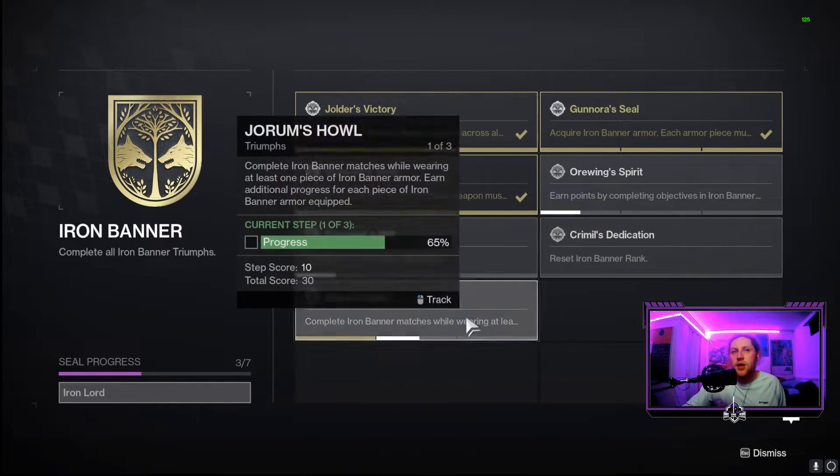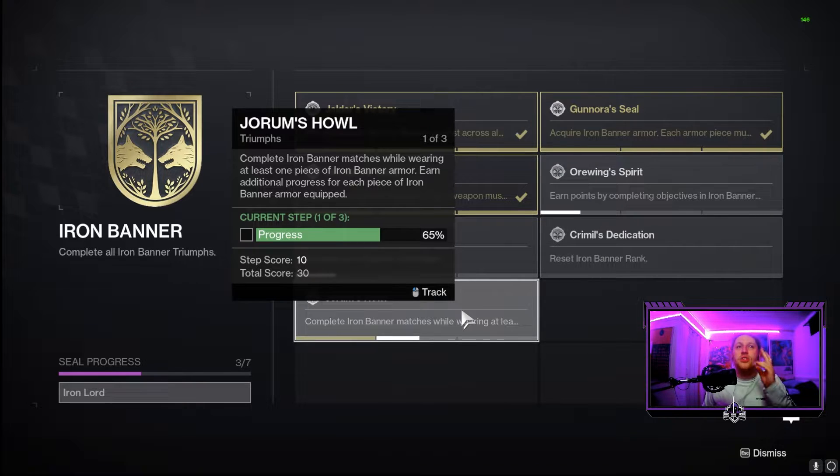Finally, we have Joram's Howl. You get progress on this triumph by wearing different pieces of Iron Banner armor. You can equip a helmet, chest, legs, and class item, and wearing all five pieces at once grants a good amount of progress toward completing this triumph.